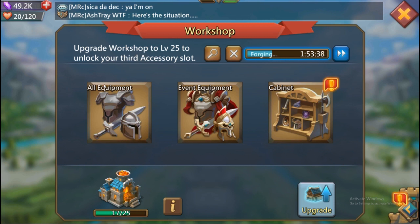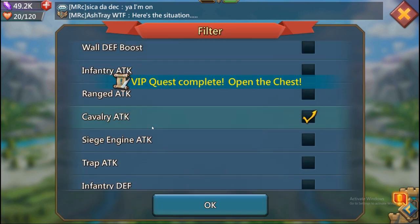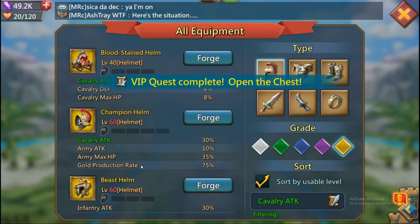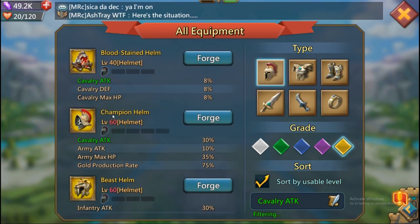Let's get right ahead and look at the equipment we have for cavalry attack. Let's set our filter to cavalry attack — and pay to play, pay to play, pay to play. The only free-to-play helmet you have is the Bloodstained Helmet. It gives you full cavalry boosts: attack, defense, and max HP all at eight percent. It's a very good helmet if you're basing yourself strictly on cavalry.